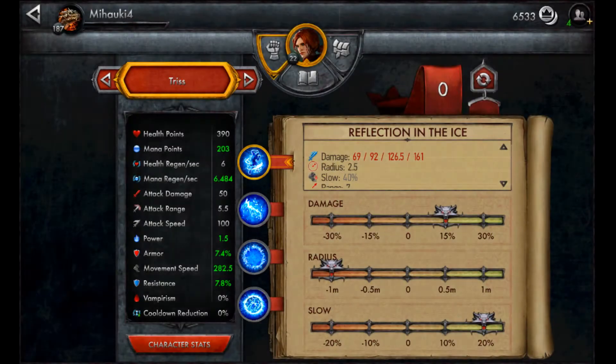Hello everybody, this is a strategy on Triss Marigold, the new hero. She's a ranged mage with quite high HP points for a ranged hero, and she has also quite high attack damage and quite high attack speed of 100. Only Philippa of ranged heroes has an attack speed of 100; all the others have attack speed of 90. But she has the lowest attack range of 5.5 — Eifna and your Vav have 6.2.